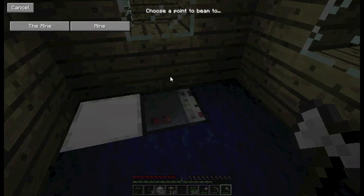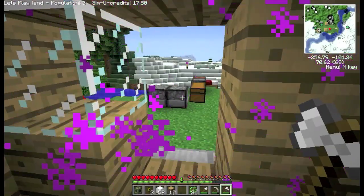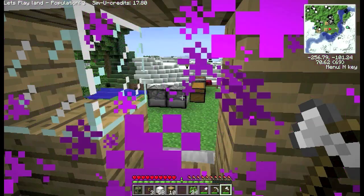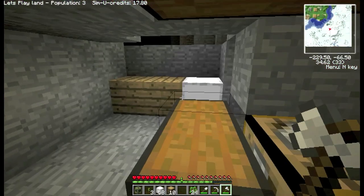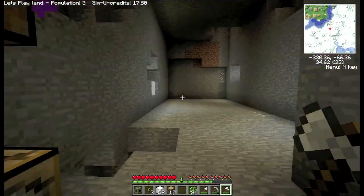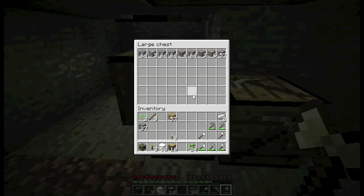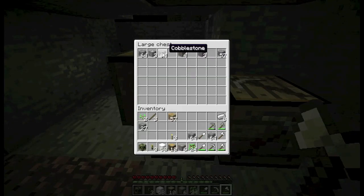Oh, I've got two beaming points! Which one is it? I'll try that one — that's a bit confusing: mine and the mine. Ah, that's the right one. I'll get rid of the other one so I can beam straight down here. I'll grab that and might as well take all the cobblestone.